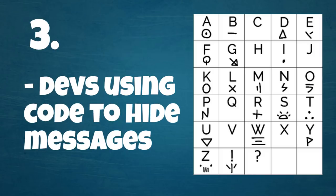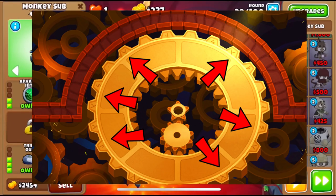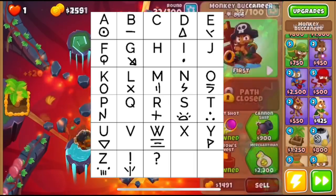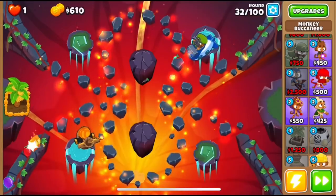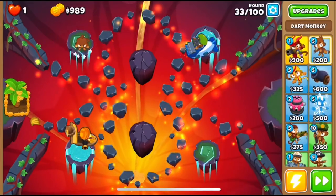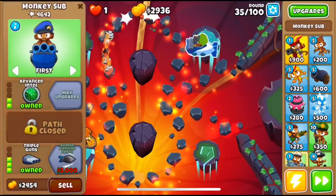Number 3 is the developers using a symbol language to drop hints in teasers, and we can see some of these symbols across maps like Adora's Temple, Bazaar, and Geart. I'm not sure if this is their own original language or if it existed previously, but it's super cool to see them putting secrets for us to find. Over time, the majority if not all of the symbols have been decoded, as well as the text on the different maps.